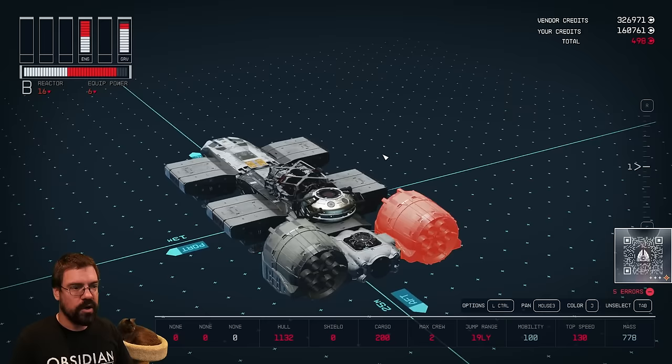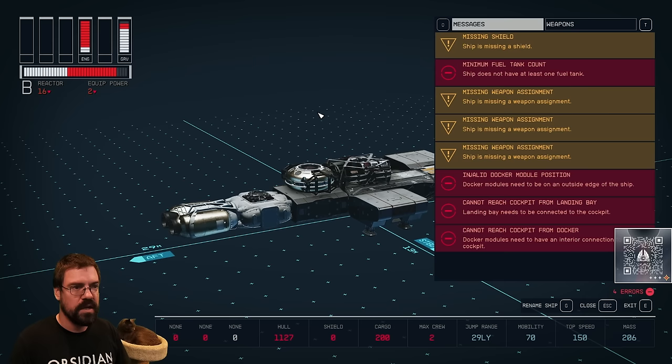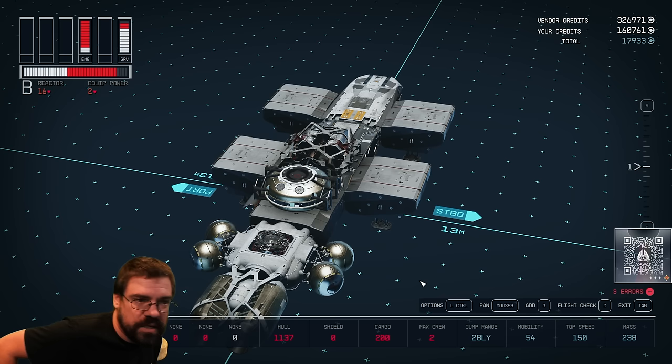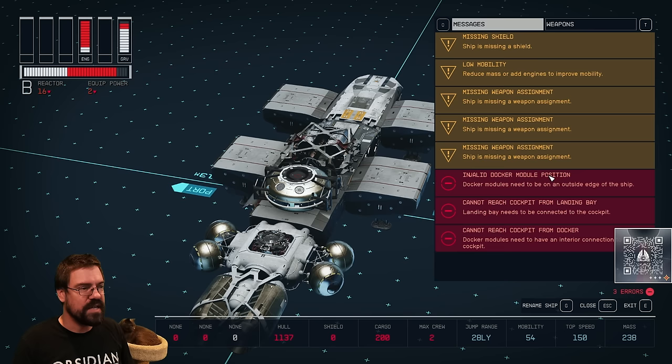We're going to go ahead and switch out these engines because they're too big for what we're doing. We'll grab some smaller engines and pop them on the back — done. Now we're working through these errors. We had eight at the beginning, now we have four. We don't have any fuel tanks. Fuel dictates how much you can jump around. You don't need a huge amount — as long as you have fuel tanks, you're pretty much good to go. Just make sure your ship has fuel tanks.